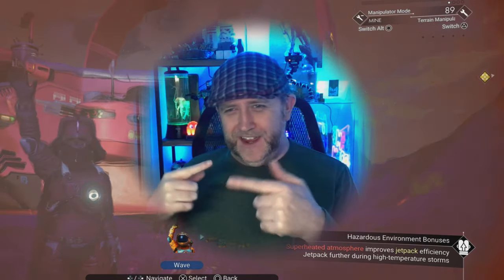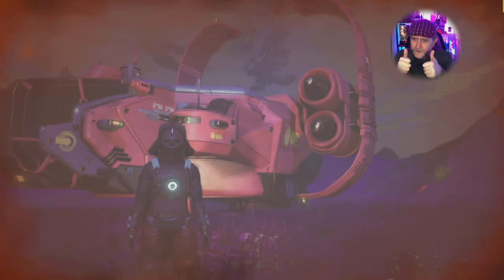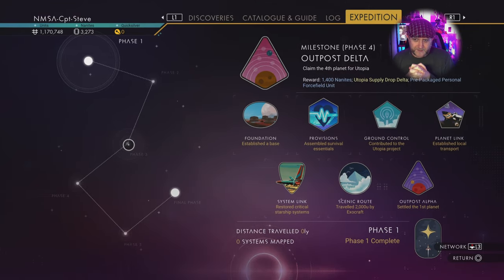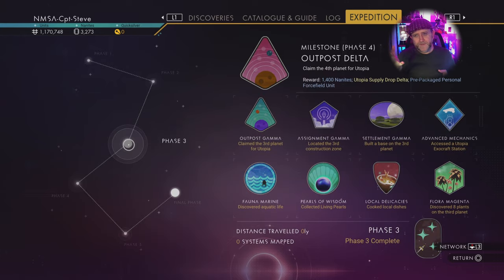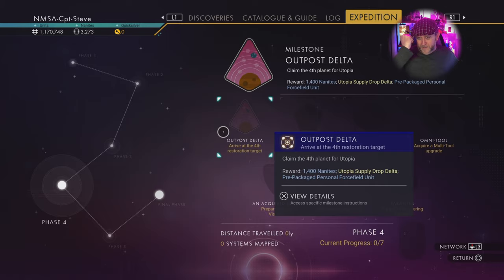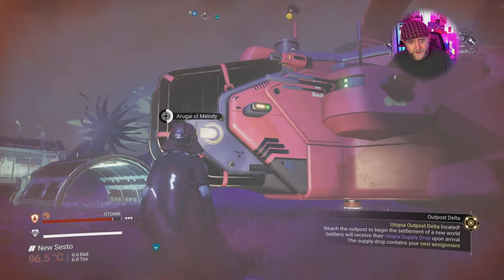Hey, how do? Captain Steve here, and we're into phase four of the Utopia expedition. I must say I'm really quite enjoying this expedition - being a galactic builder inside abandoned systems kind of makes me feel like I've got a profession. It's a daily job, Captain Steve the Bob the Builder type guy. Pretty good fun!